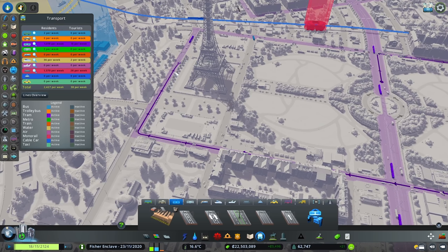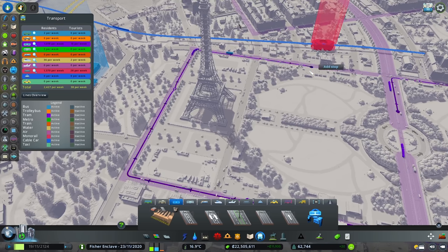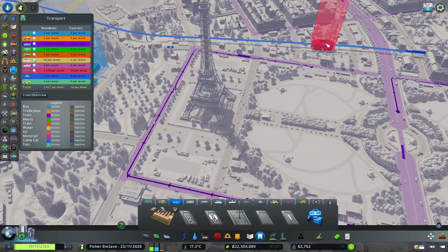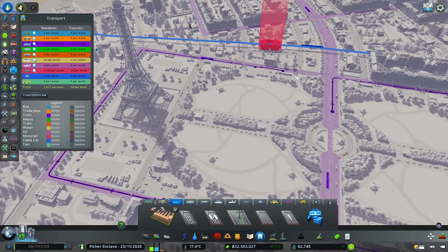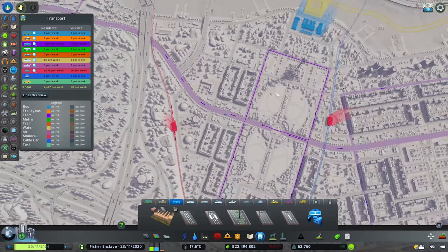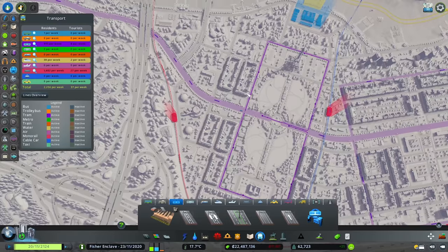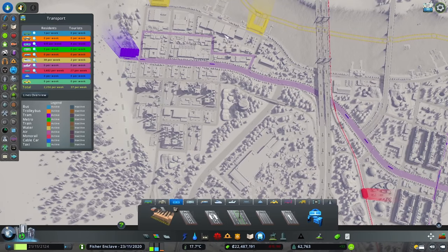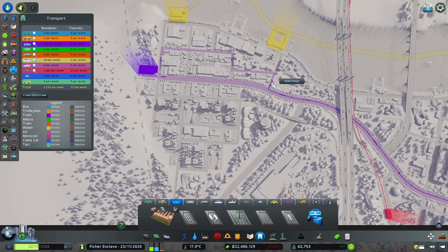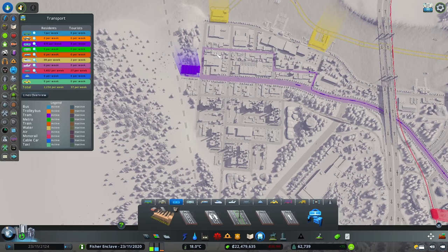Then another on the other side, going across to the other high density area, and one right in front of the Eiffel Tower. Then another that is in front of this monorail station so people from here can transfer between stations. We also add another stop here going toward the industrial area, then one at about the middle, and one right in front of the ferry pier.